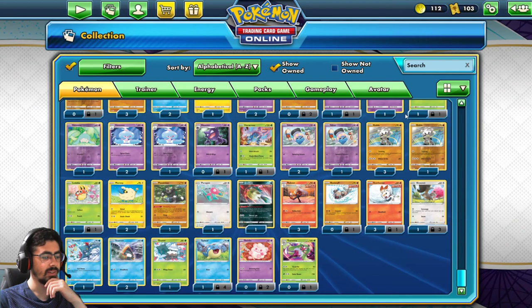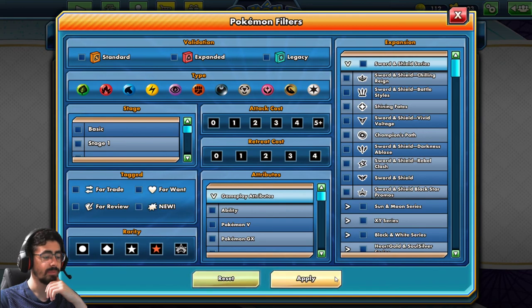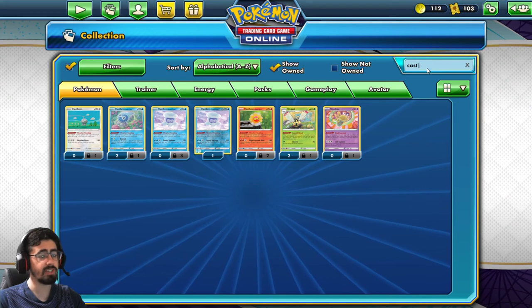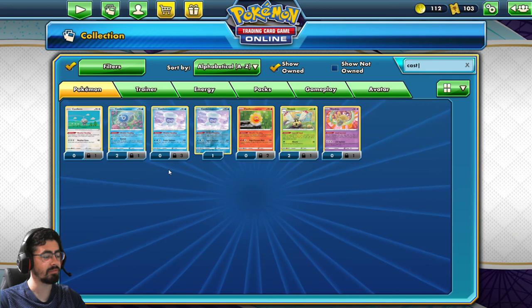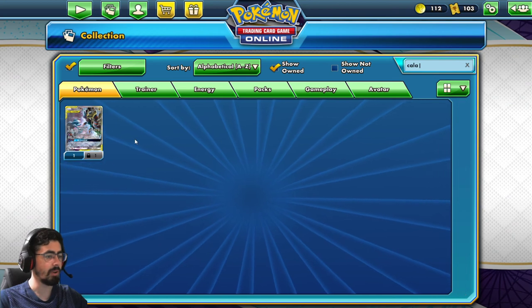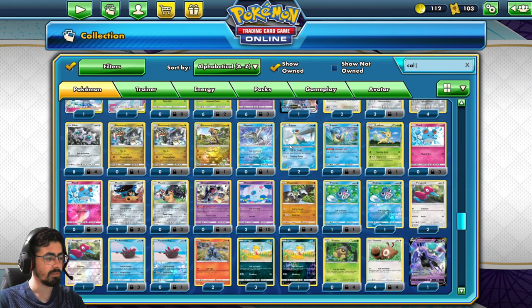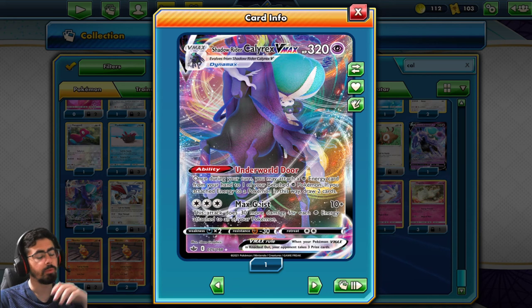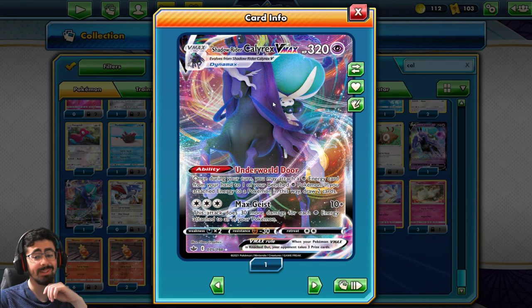Those Calyrexes are interesting - those Calyrexes are very, very interesting. I think I'll have a bit of fun with that. And the Castforms, honestly, I might put a deck into this - I might make a deck but I'll see how it goes, I don't know if I have enough. But Calyrex VMAX... definitely, definitely, definitely - something I'm very happy about. Why do I use both Calyrexes? Very interesting Calyrexes coming out of that. Yeah, I'm excited, I'm very, very excited.